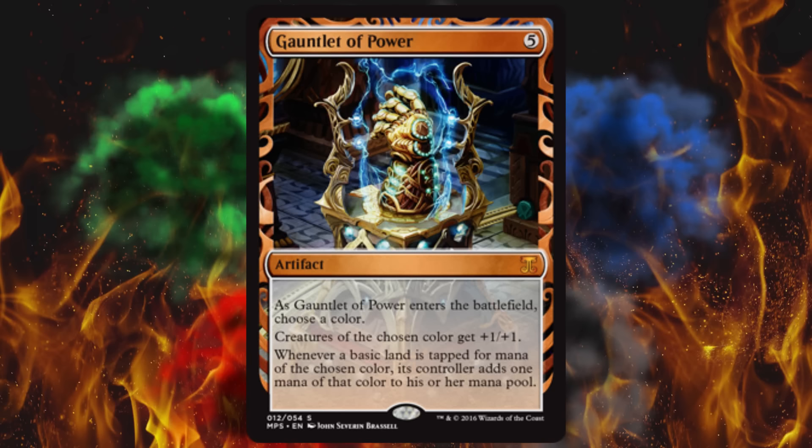Next up, we've got Gauntlet of Power. I'm sure that's a video game, a movie, and probably a comic book name. This was printed in Time Spiral and that's it. It's cards that are very limited supply, old and hard to get. Wizards hit the nail on the head with this one — this card was getting up to $17 for the original, so I could see this going a lot higher. The only question is whether people really want to play with premium foils since they curve. When this card enters the battlefield, choose a color — creatures of the chosen color get +1/+1, and whenever a basic land is tapped for mana of the chosen color, its controller adds one mana of that color to their mana pool. So it's like a five-cost overpriced Hall of Triumph, except it lets you tap your lands for double, which is insane.